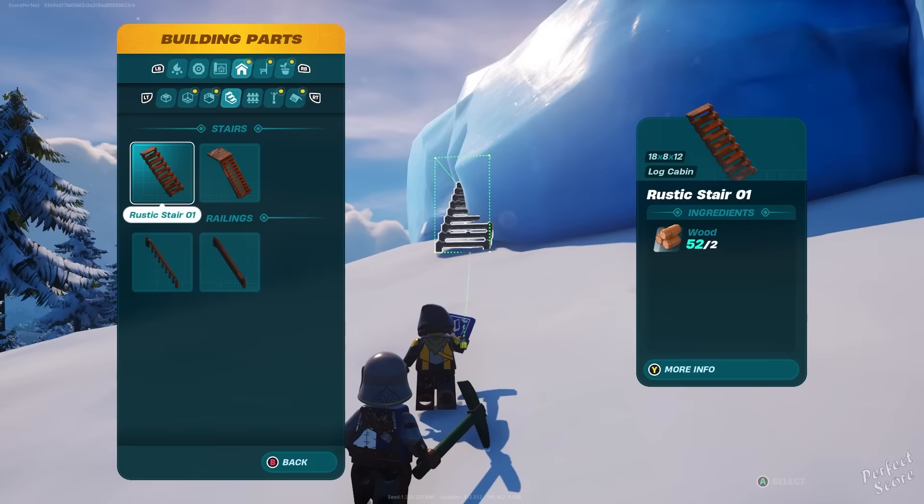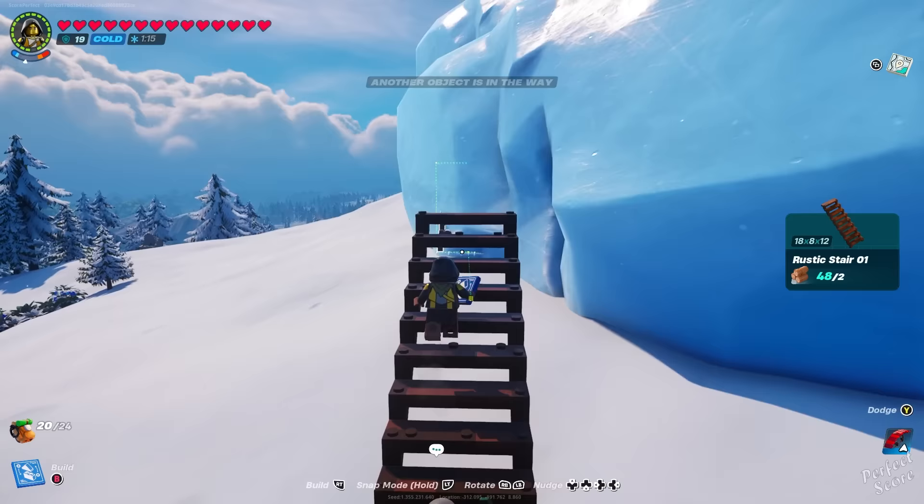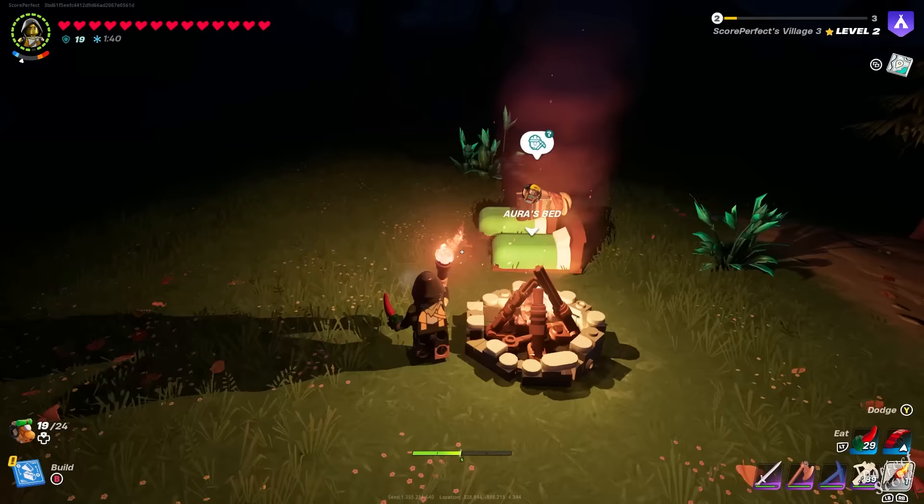You need to build, because it is still Fortnite in some way. You have stairs, floors, and walls — use those to get to locations you otherwise couldn't reach. And if you fall down in a cave with no way back up, just build some stairs to escape. I panicked the first time it happened to me, and then realized I could have just built my way out.